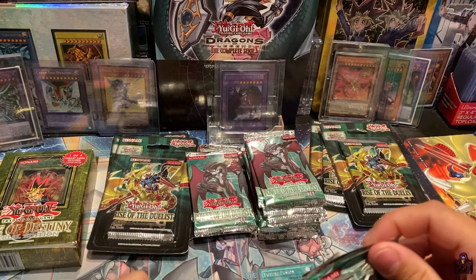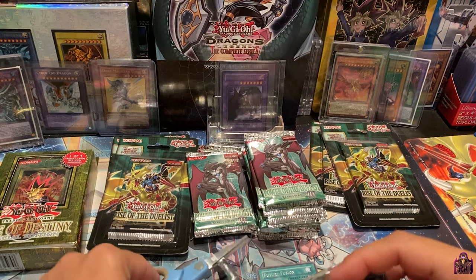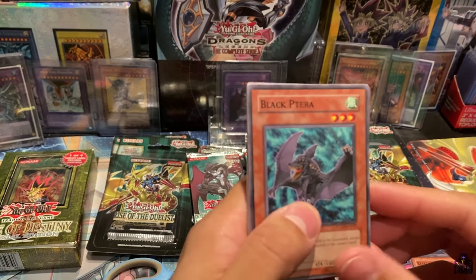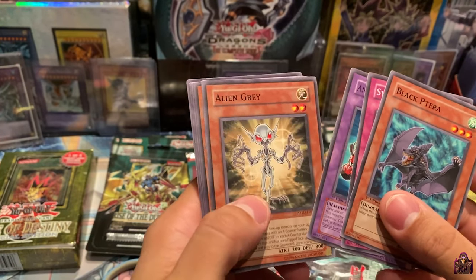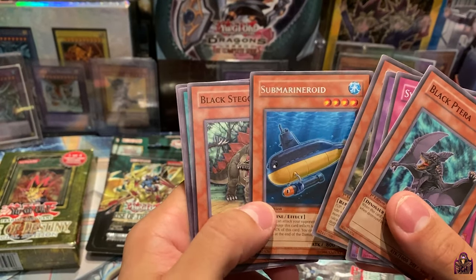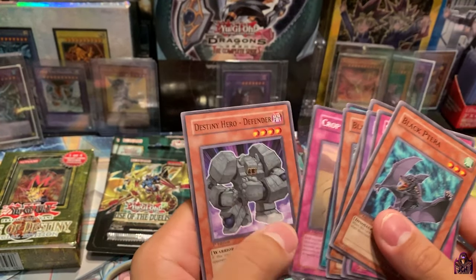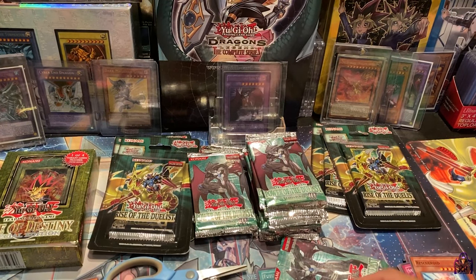We're more than halfway on the left-hand side, almost done. Don't want to cut these cards — God forbid it ends up being a foil and we screw ourselves. Black Petra, Synthetic Simbram, Ambulance Rescue Roid, Alien Gray, and a Rare Submarine Roid — sorry about that. We also got Black Stego, Fake Hero, Crop Circles, and Destiny Hero Defender.